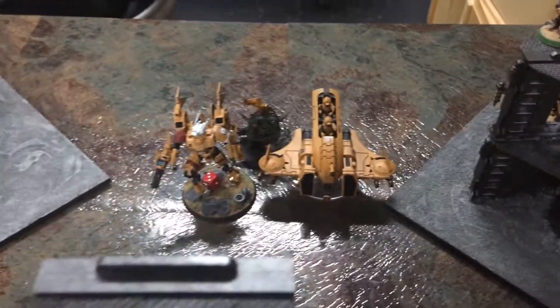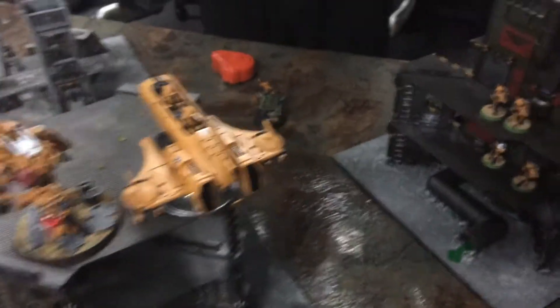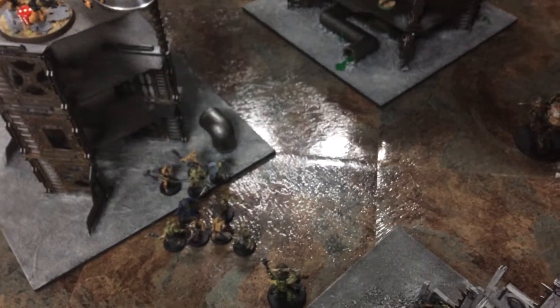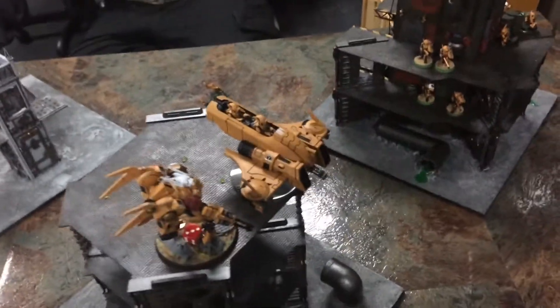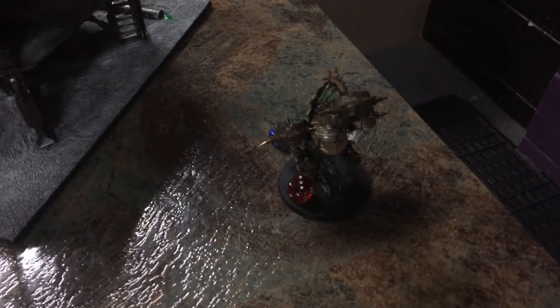In the Tau turn, the Piranha flew away and other units disengaged — they have fly so it's fine. Everything else popped out to get line of sight. In the shooting phase, the Fire Warriors shot at the Plague Marines killing five of them, the Chaos Spawn was removed by fire, and the Tau Commander plus ion rifles from the Pathfinders took three wounds off the Lord of Contagion.